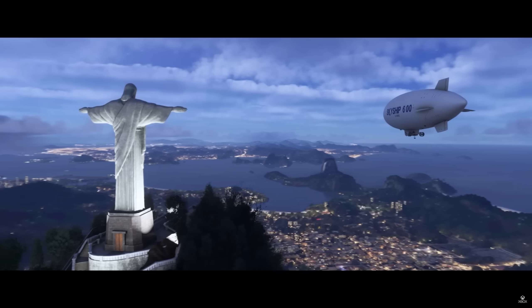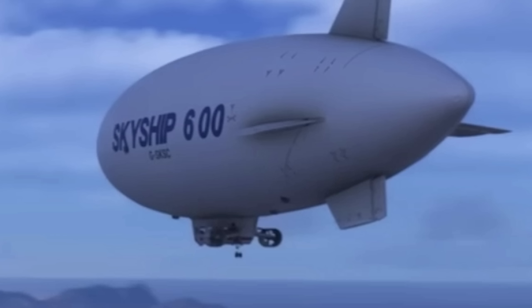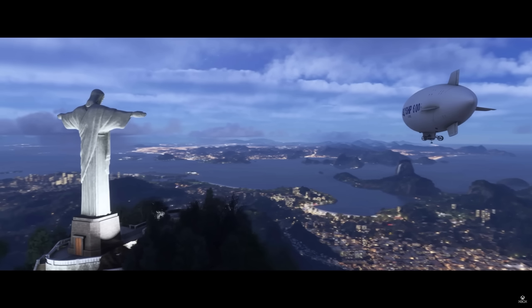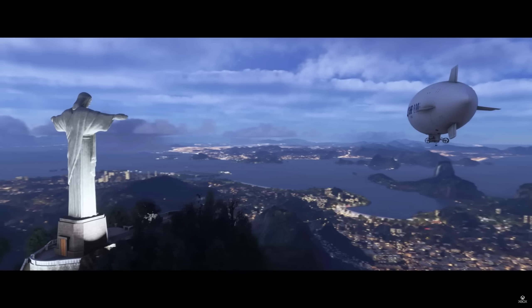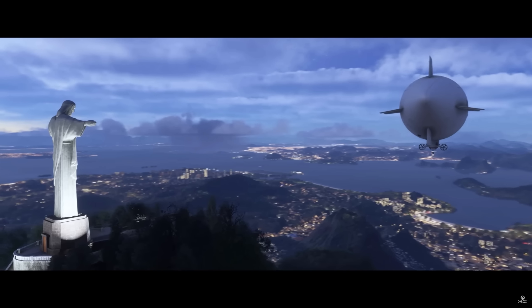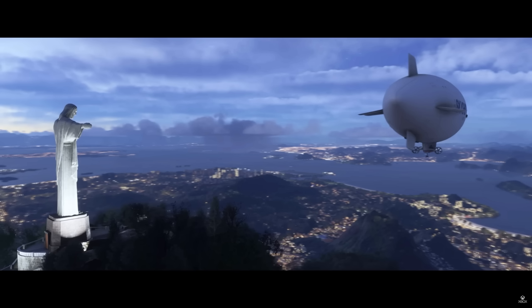The next shot is in Rio de Janeiro — we've got Cristo Redentor and the Airship Industries Skyship 600. Great-looking cloud layers here — again, this looks like a later build. This is a nice taste of the night lighting on the ground. If you were a beta tester during the first sim, you remember how the night textures went back and forth on buildings. Well, this looks much better and it's definitely improved. You can see the night lighting throughout this entire cityscape. I'm excited to try out airships as well — blimps are something I haven't flown a lot of.